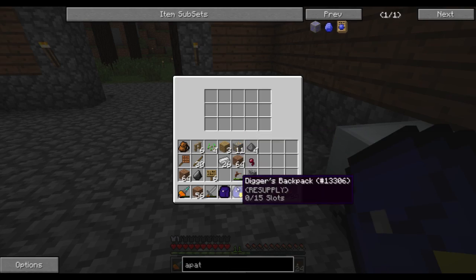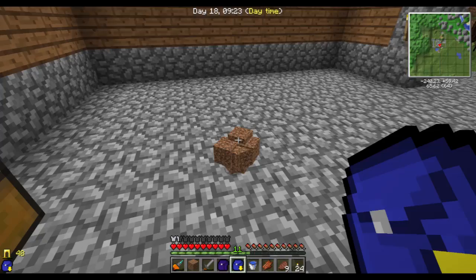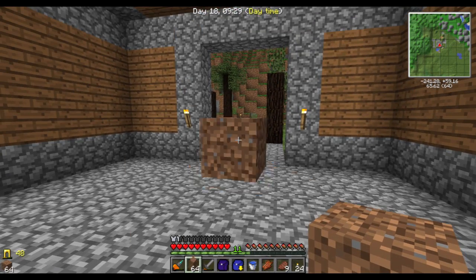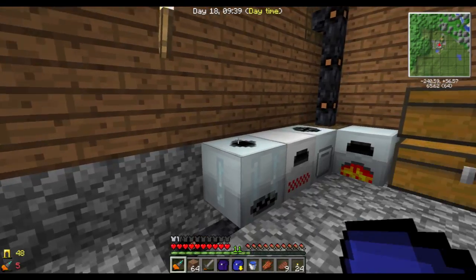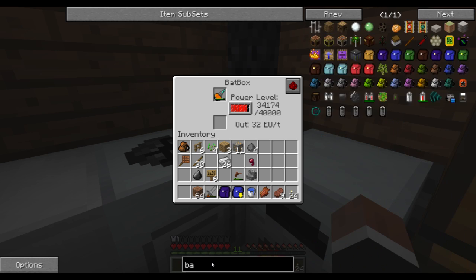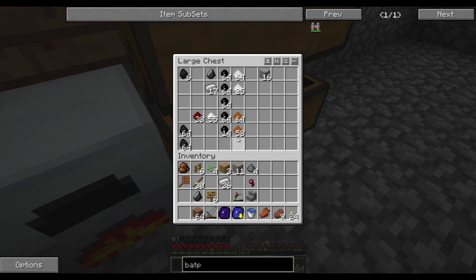These are good. The digger's backpack is on resupply mode, and that's just so that if I do this and pick this up, I will always have 64 in my inventory. That's good. Before we go mining, I should charge this. Maybe I should make a backpack, but I don't have enough iron for that.